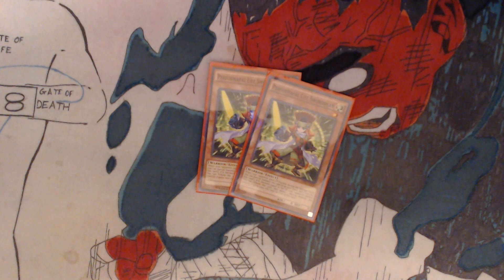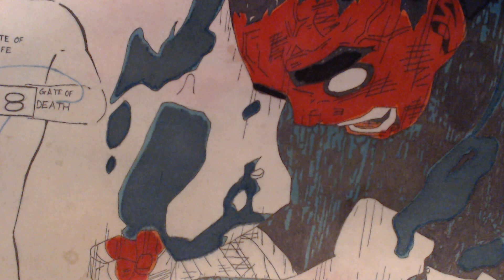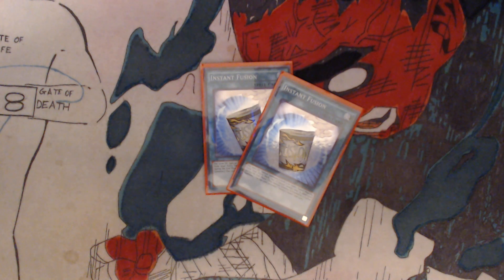You have 2 Performapal Life Swordsman. This could be used as either another material for your monster or an attack boost. When your opponent gains life points, except during the damage step, you can special summon this card from your hand, and this card's attack becomes equal to the life points your opponent gained. You can tribute this card, then target 1 face-up monster you control — it gains 1,000 attack until the end of the turn. For spells, you have 2 Instant Fusion. Pay 1,000 life points, special summon 1 level 5 or lower fusion monster from your extra deck, but it cannot attack and is destroyed during the end phase. You can only activate 1 Instant Fusion per turn.